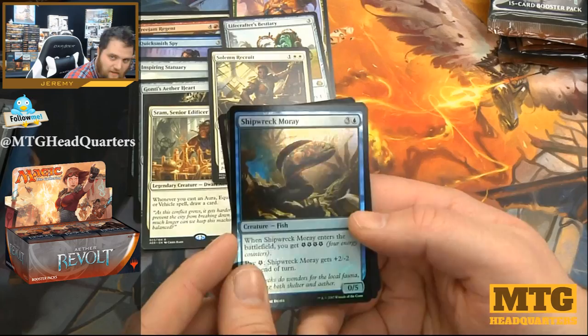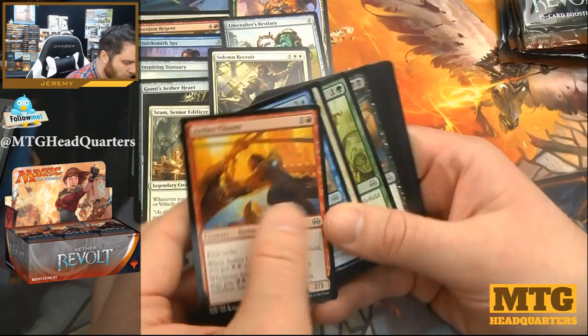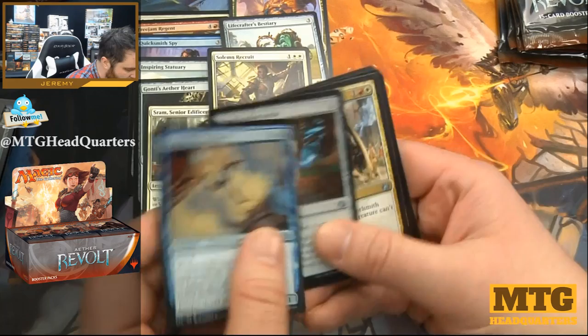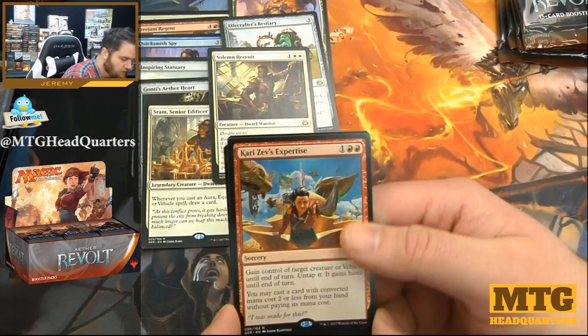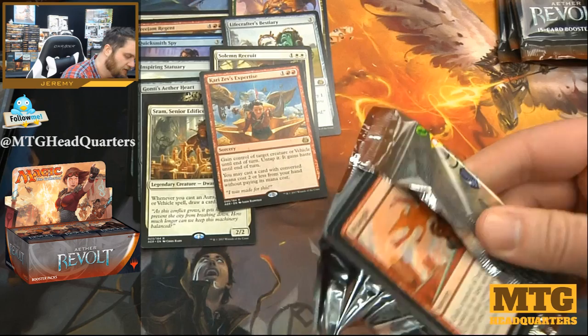Shipwreck Moray — gotta love that eel. Foil eel! Gotta watch out for the foil ones because those are the ones that will get you; the non-foil ones have actually been de-energized. This Guy Should Plunder, Pacification Array, Renegade Wheelsmith, and Kari Zev's Expertise — three mana, steal a creature or a vehicle, which is cool. You can also free-cast a two-mana spell, so five CMC for the price of three.